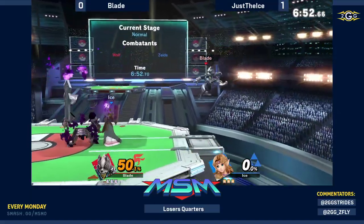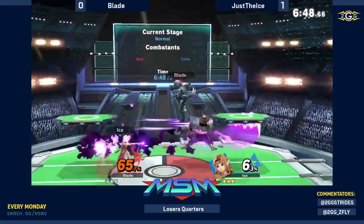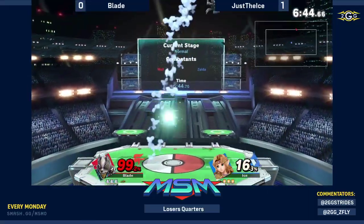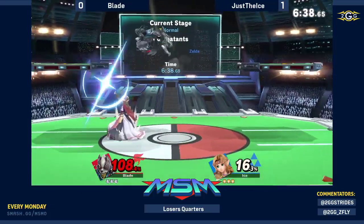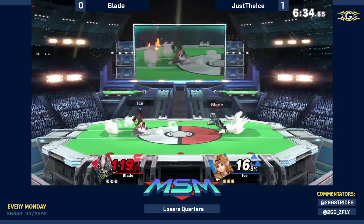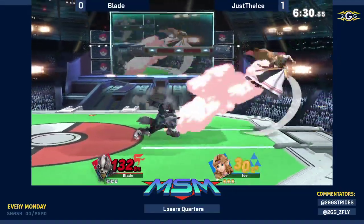Nice. That's a lot of percent. No jump. He's lucky he didn't get caught by the Nairs there. He's still getting hit a lot right now. The more I watch Blade play, I kind of feel like Roy should have been the pick. Even the way that he's approaching Ice — Roy would excel at that.